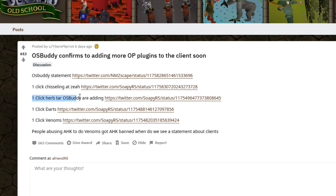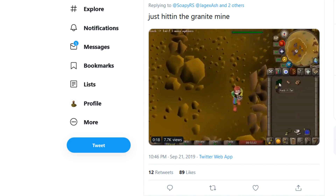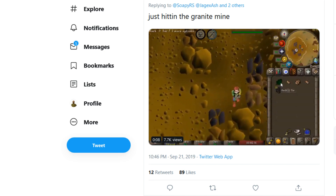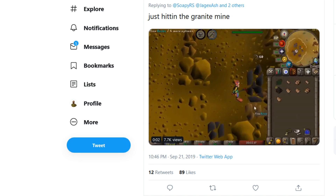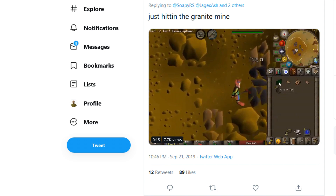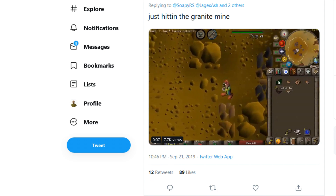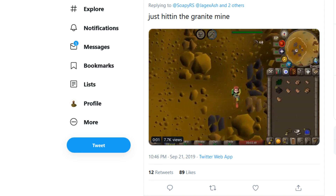Another one is one-click herblore tar, which OSBuddy is adding. This is literally something I would use. It's those intense methods people use by clicking the herb on the tar without completing the action, resetting it to do things faster. Normally it involves a lot of clicking — you click on the herb, then on the tar, then on the rock. This plugin completely eliminates that; you just click on the herb and keep doing it. Regular players would probably be happy about this, while those who were already doing it the hard way will probably be frustrated.